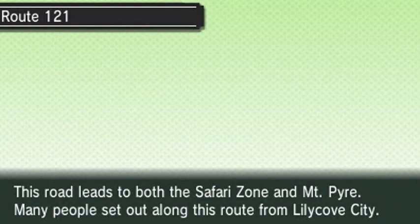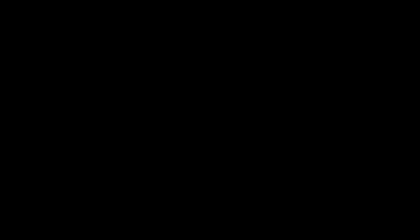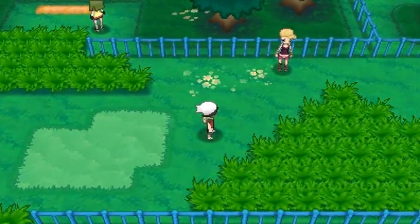So you can actually fly to Route 121 and specific routes in this game. It's not going to demonstrate it right now, but that's a feature in Omega Ruby. Let's not get sidetracked — we've got to get to Lilycove. I know I've been talking a lot, but let's move on.